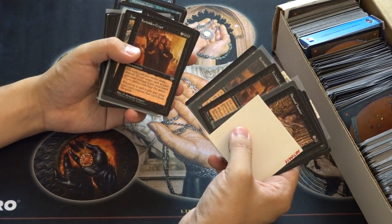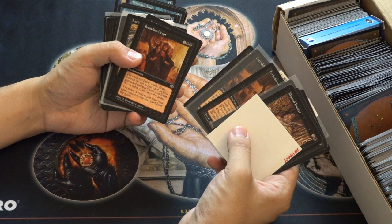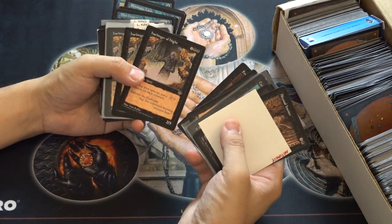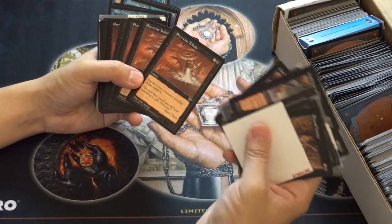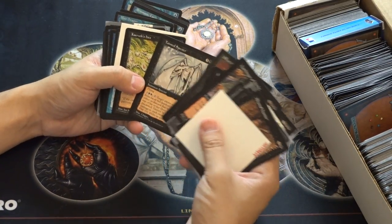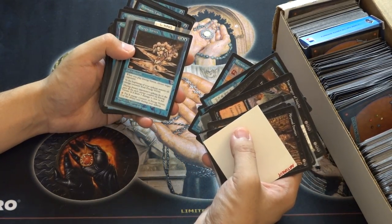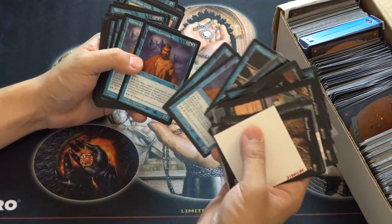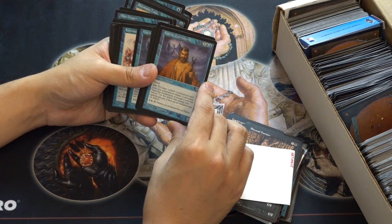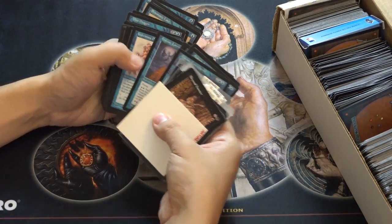Abyss - these are rares, I know this one is because it used to be really good back in the day. Forbidding Crypt - for each card you would draw, instead choose a target card in your graveyard and put it into your hand; if you cannot, you lose the game. Maybe it's worth some money. Harbinger of Death - these are rares. This is a whole box of rares! Phyrexian Tribute, sacrifice two creatures, destroy target artifact - that's so bad. Ancestral Memories - definitely a rare. Bizarre Wonders, one of my favorite cards. Lord Weaver - tap two blue, destroy all enchantments.